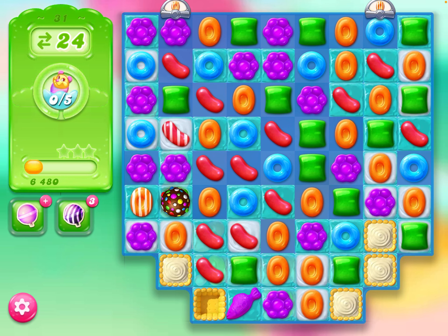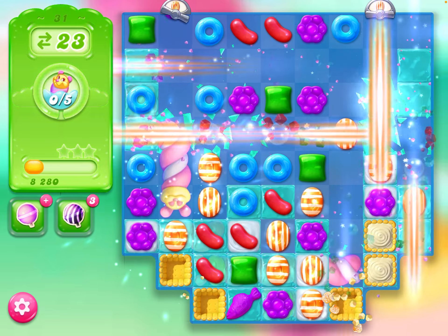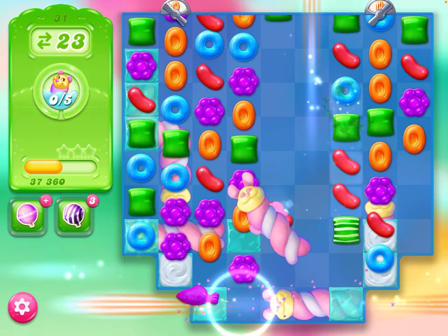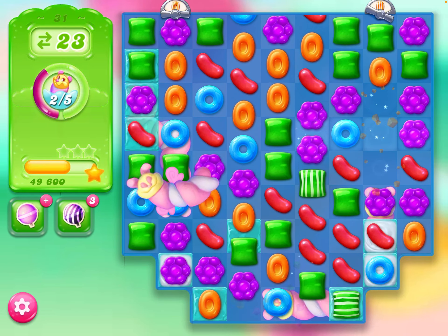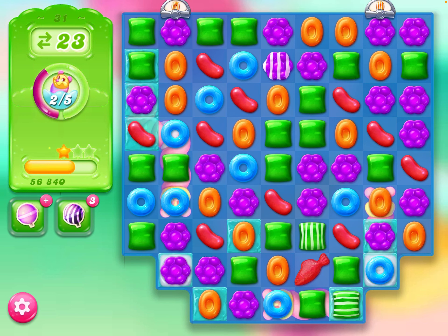Now ideally I'd like to combine that color bomb — oh, I'll combine it with the orange one, that'll do. Okay, I will set off the striped candy fish.